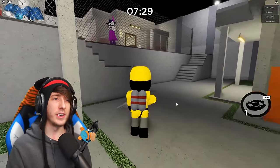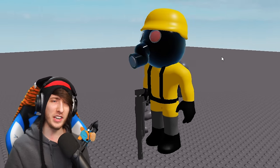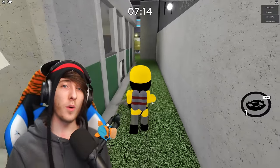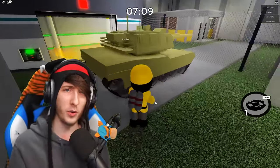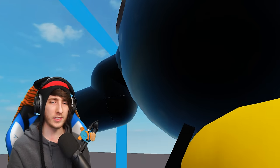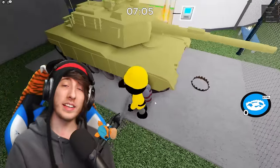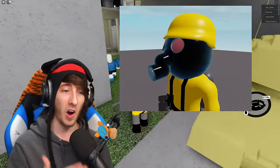A lot of you guys may not have actually noticed this, but if you take a really good look at the Torchy skin — I'll put some pictures or video on screen — you'll notice something very interesting about the mask. The gas mask that Torchy is wearing is not a normal gas mask. It actually has a long nose, like a long snout coming off of it. I realized that in the Piggy universe — the Peppa Pig universe — every character is some sort of animal. So that means Torchy has to be an animal. And that's when I realized that the thing on the front of the mask is actually a trunk — an elephant trunk.